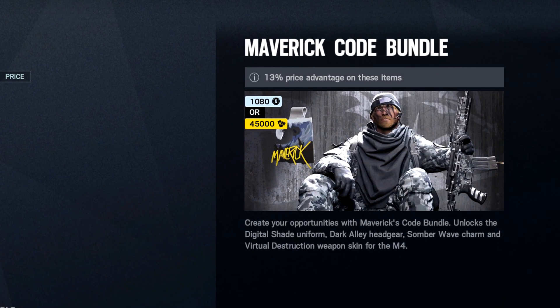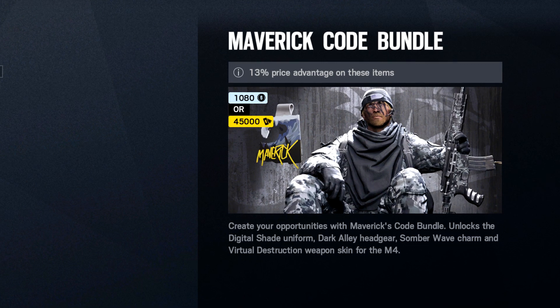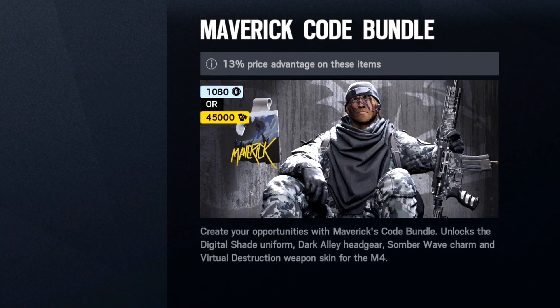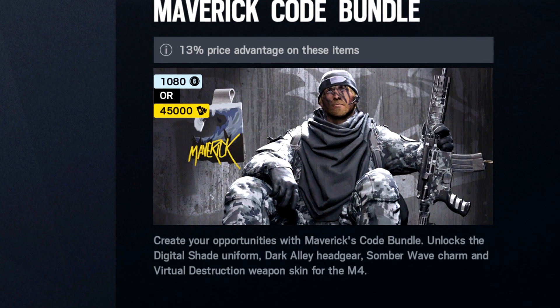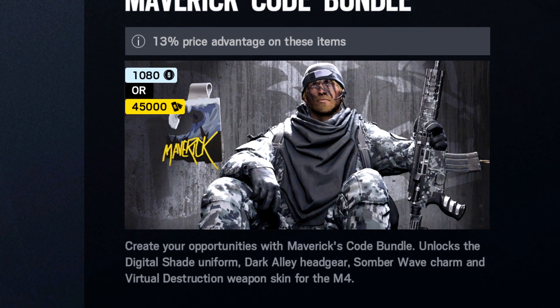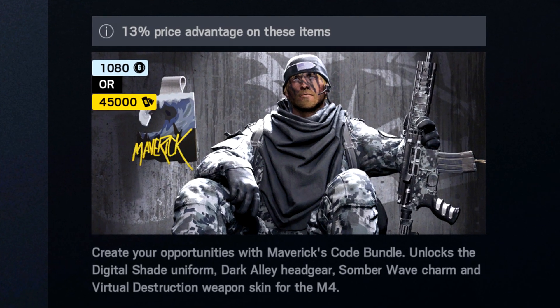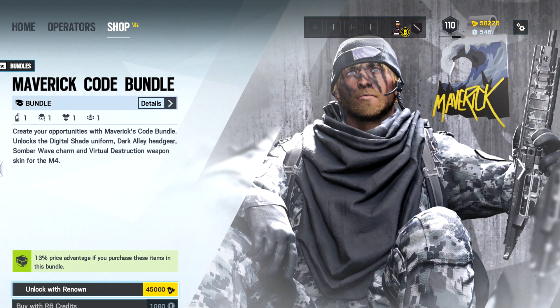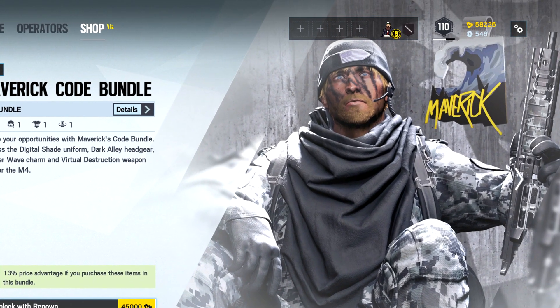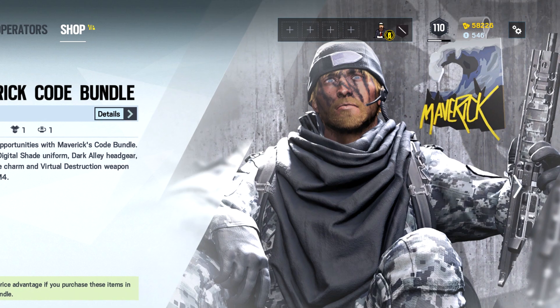Most of you will be aware that Maverick's gone through a bit of a nerf lately with his blowtorch, so it's about time they give him some love back, and what better way than with this really cool looking bundle. This is the Maverick Code Bundle, available for the price of $45,000 Renown or $1,080 R6 credits. That price does include the discount for the season pass, so do bear that in mind.